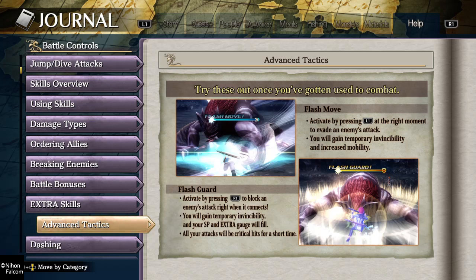The thing about flash move is that it's a bit easier to pull off and it's a bit safer, as opposed to flash guard which is a bit riskier because you're leaving yourself out in the open to try and block an enemy's attack. And if you mess up — which, trust me, you're going to quite a bit, I still do, which I'm sure you'll see in this video — you're gonna eat shit and it's gonna hurt.